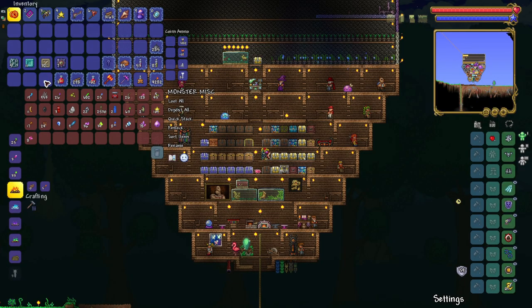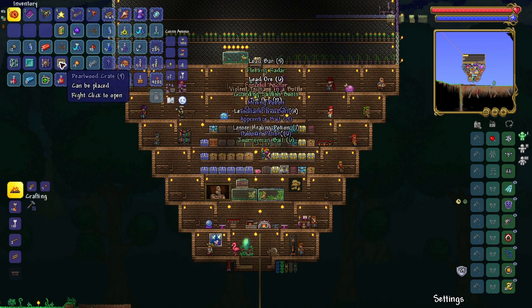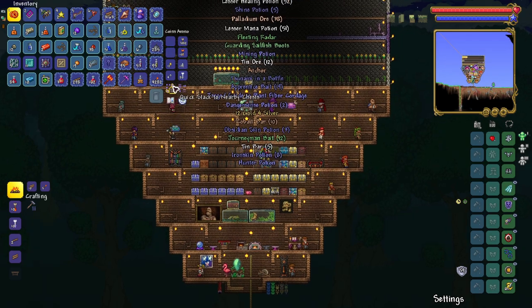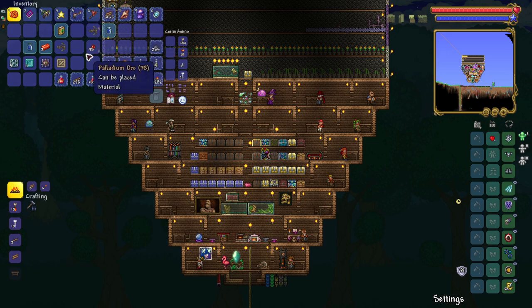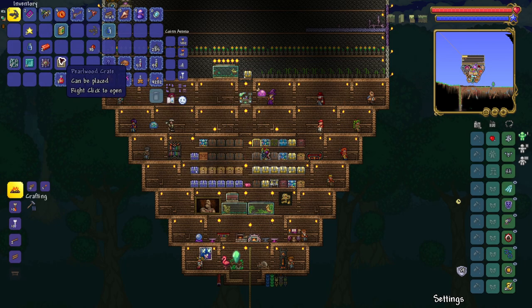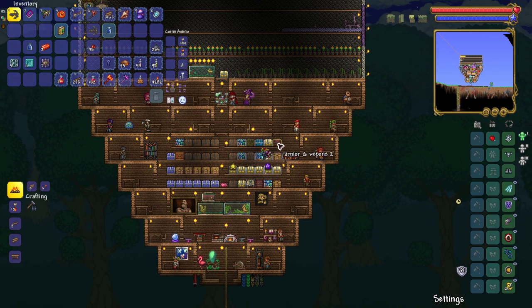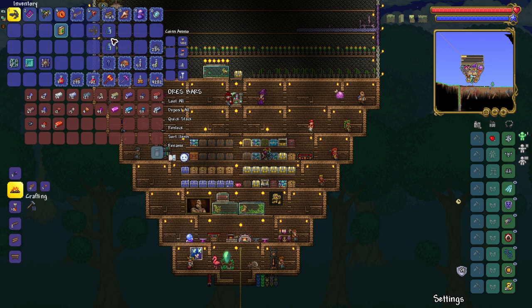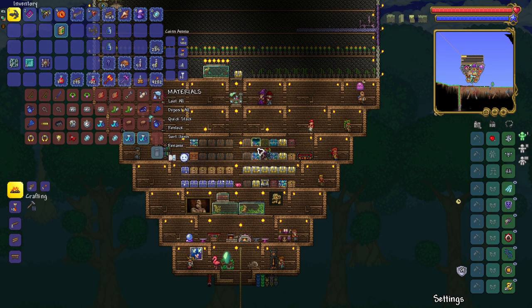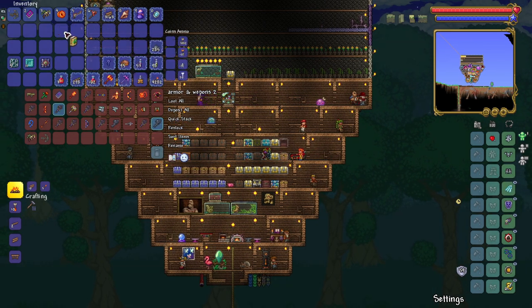Welcome to my unboxing video of Terraria. Today I'm going to unbox crates. Wow, look at all those items I'm getting from my unboxing of Pearlwood crates. I get anchor and anchor — anchor is very good. Then I open the rest of the crates. I also got a tsunami in a bottle, two of them, and some book about collecting fiber in your diet. Pretty good.